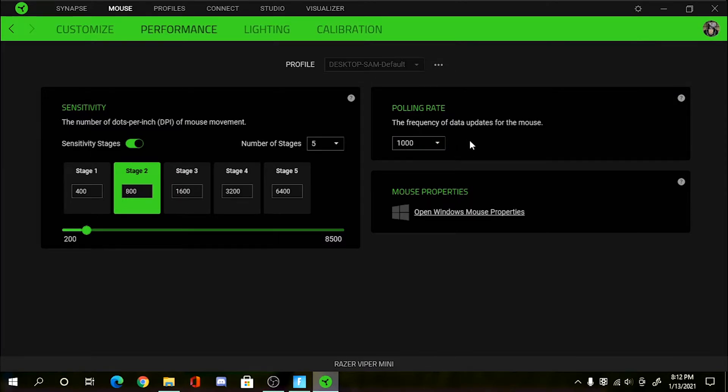Polling rate is pretty much how much the mouse will report back to your PC and then to the monitor. 1000 Hz is one millisecond, 500 is five milliseconds, and 125 I think is 10 milliseconds — but I'm not sure, let me know in the comments. I use 1000 because one millisecond is godly. Your monitor might not match or your PC might have high input delay, but polling rate basically means: if set to 1000, it takes one millisecond for your shotgun to register a shot.